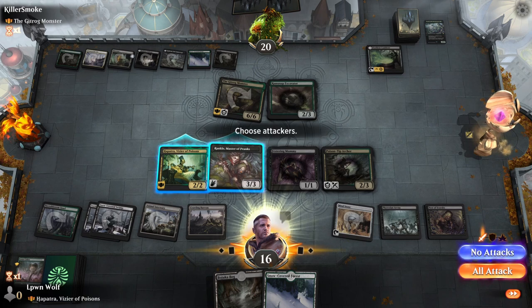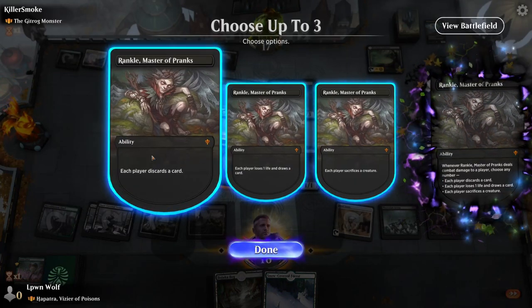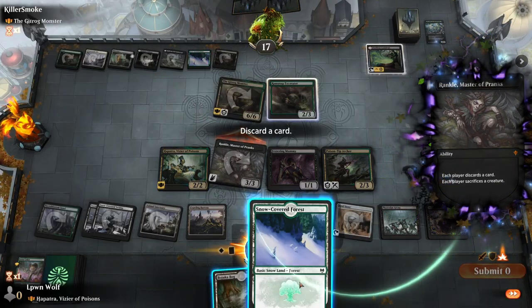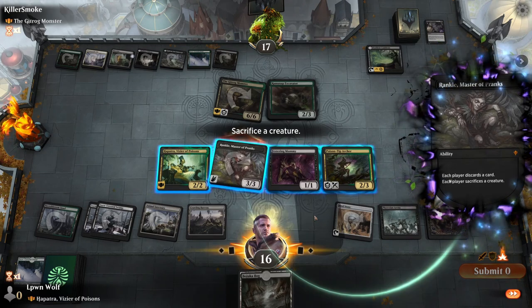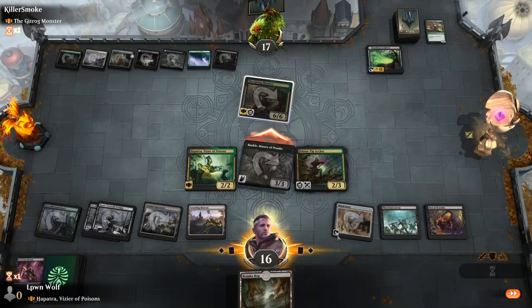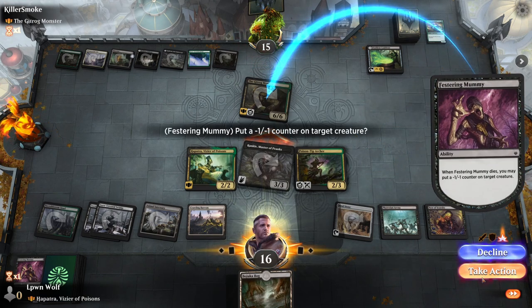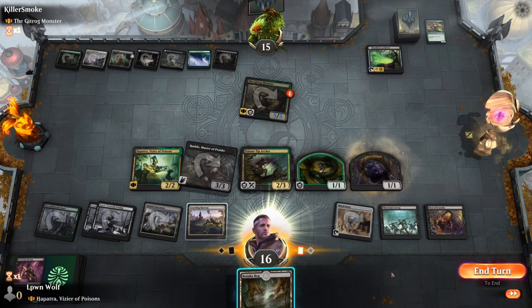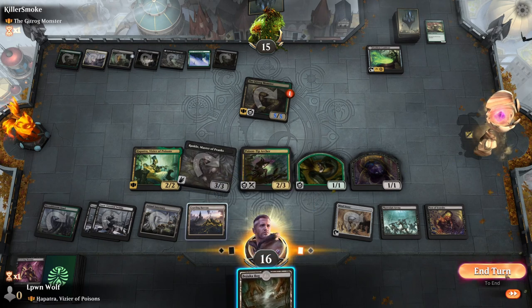Hopefully we can slow them down a lot here. It's definitely a scary matchup because I know how effective the Gitrog Monster can be. Now we'll sac the Festering Mummy and we get quite a nice amount of triggers. Then we'll put a minus one counter on the Gitrog Monster, which will trigger Hapatra — meaning a snake. So yeah, it's a very high synergy deck. We also get the Nest of Scarabs trigger — lots more fodder. It's tempting to even just play Bojuka Bog here, but I still think it will be worth waiting one more turn.